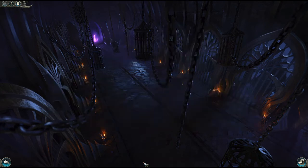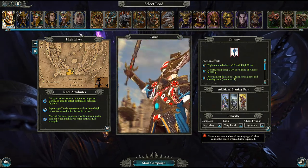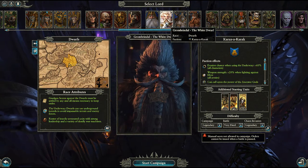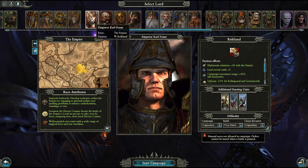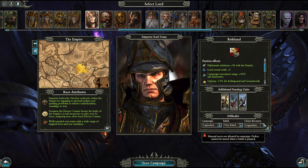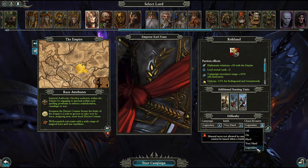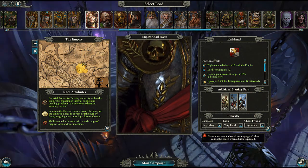If you enjoy the Vortex, purchase the first game to access the more popular Mortal Empires. This expanded map makes all the first game's races available, including Grombridul the White Dwarf and Karl Franz of the Empire, which also make great contenders for your first campaign. There is a Chaos Invasion which comes from the north of the map, beginning around turn 100, but you can set the difficulty for this or turn it off completely.